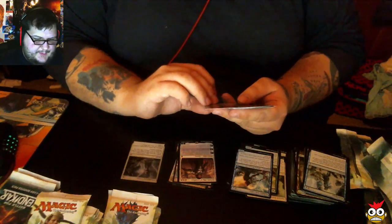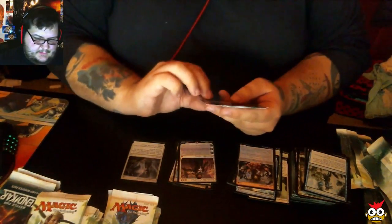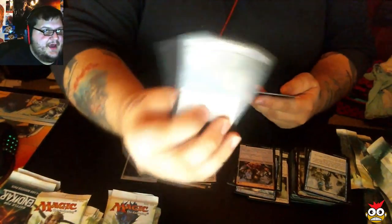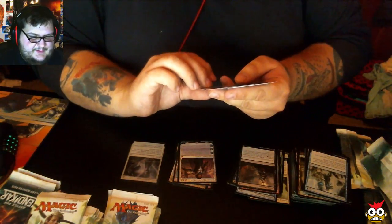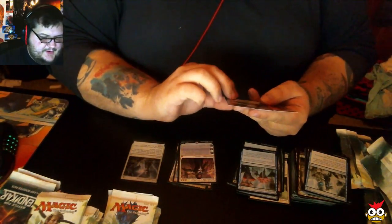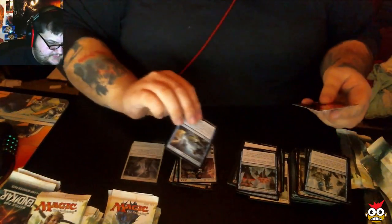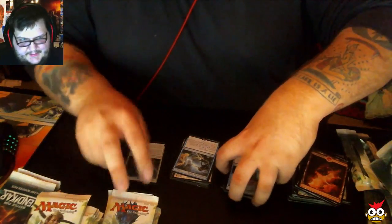Gideon's good. Our first uncommon is Vile Aggregate, second uncommon is Rising Miasma, third uncommon is Retreat to Coralhelm. And this is a good rare — Scatter to the Winds. It's actually kind of pricey right now. At least we've got a Gideon.